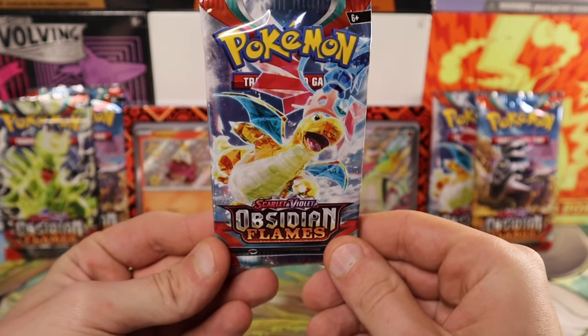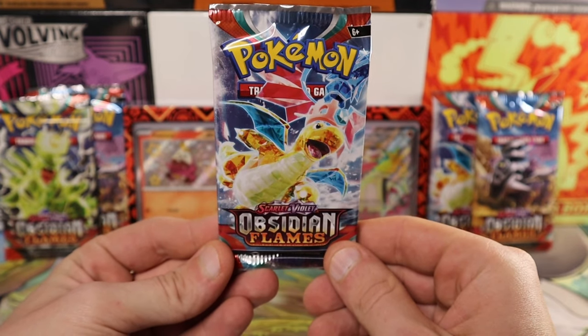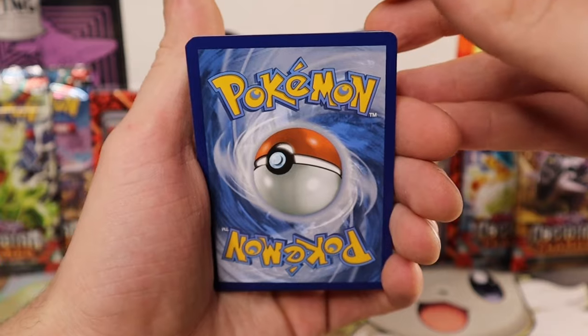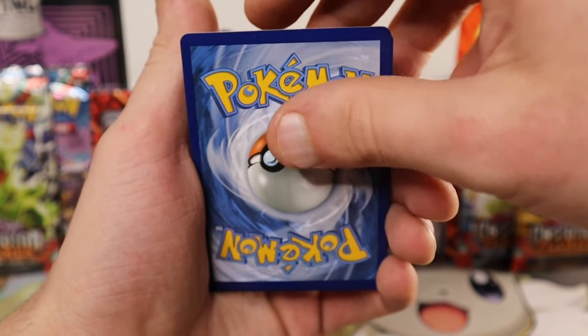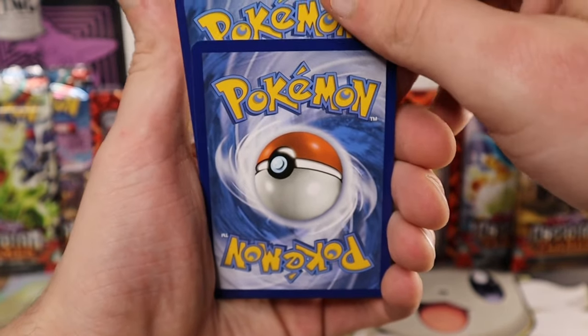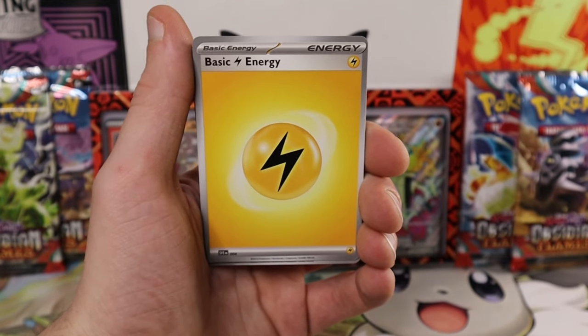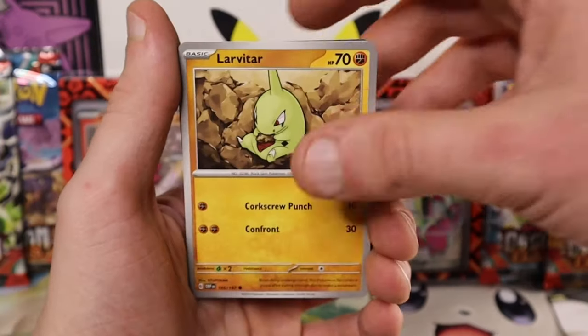Hopefully the next pack will treat us better — even a Dragonite pull would be nice. Don't forget we have the Trainer Squad now live. The code card comes with a few different perks, so make sure to check that out. We'll guess Lightning this time. Ooh, pats on back! Pats on back — it's about time!